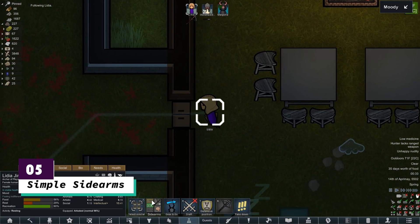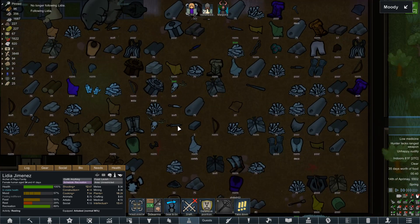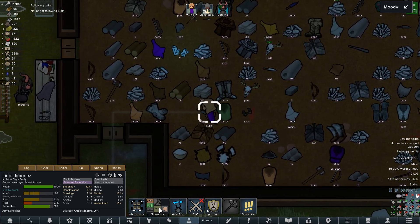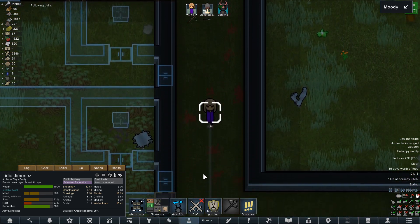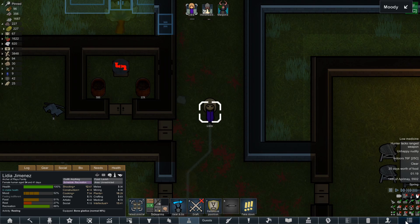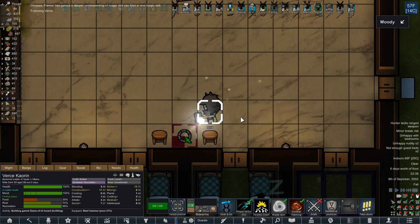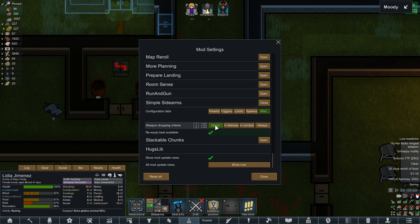Next up at number 5 is Simple Side Arms. I wasn't sure if I wanted to categorize this as a quality of life mod or a necessary mod, but here it is in the top 5 anyway. Simple Side Arms lets your colonists equip more than one weapon that they will switch between depending on the situation. You can give all of your colonists ranged weapons and then a melee weapon to hold onto once their target gets in range, instead of your colonists hitting them with their gun. You can also give your colonists tools that give bonuses to their job, such as construction speed, that they will switch to accordingly.